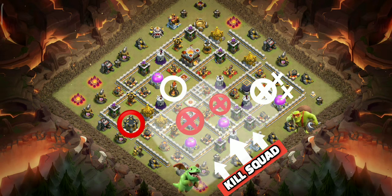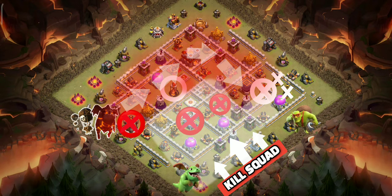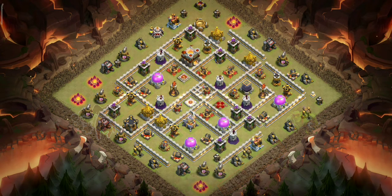We will funnel the kill squad using baby dragon and sneaky goblins. The CC is easily accessible in this base, so we will lure it using a couple of loons, and the queen will take them down easily with the help of a poison spell. That will leave us with a narrow path for our Lavaloon with only one major threat left. Warden ability and haste spells will get us through the core easily. Understood the plan? Now let's execute it.